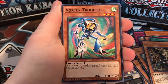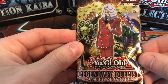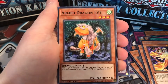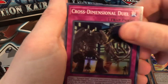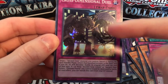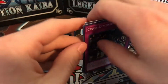Second to last pack: Rainbow Dragon, Vortex Trooper — first one seen — Panzer Dragon, Arm Dragon Level 3, and Illusionist Faceless Magician. Last pack: Vortex Trooper, Panzer Dragon, Arm Dragon Level 3, and Cross Dimensional Duel — the Ojama card! It's from the first or second episode of Yu-Gi-Oh GX where it's Jaden and Flame Wingman versus Crowler and Ancient Gear Golem. Not a great card but the artwork and nostalgia are awesome.